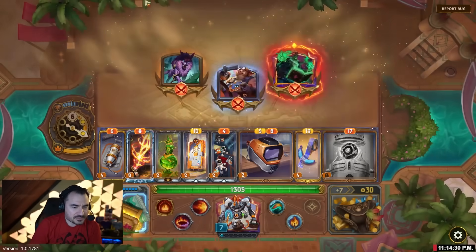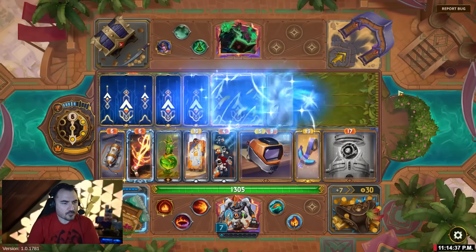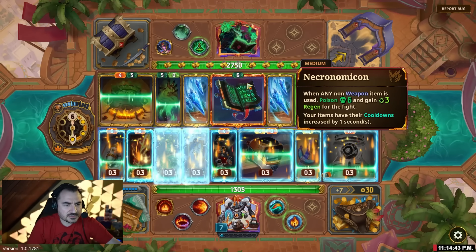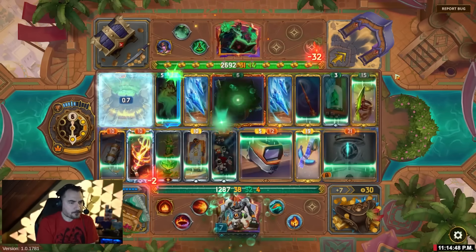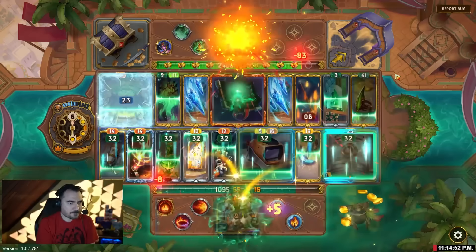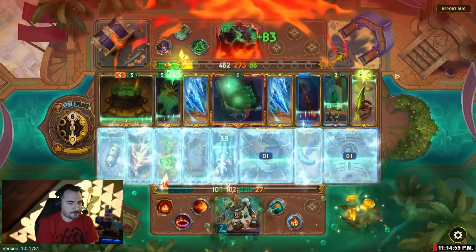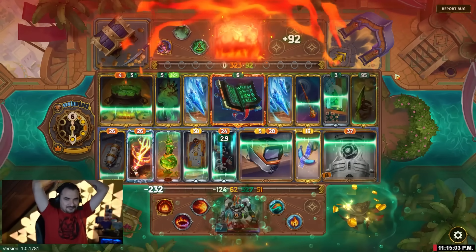Let's go. Lich is apparently insane now, let's try it. They buffed the signature item — when any non-weapon item is used, poison six, gain three regen. Jesus Christ. I win! Let's go!